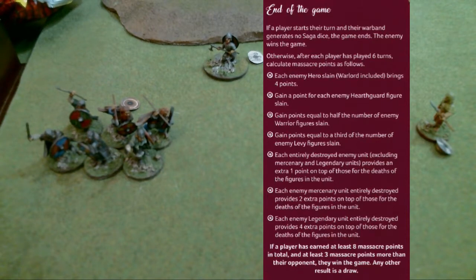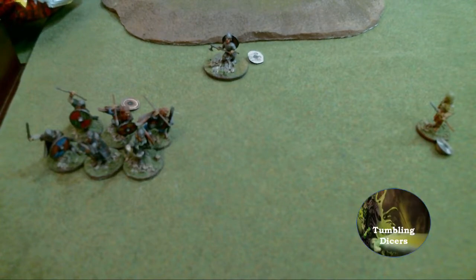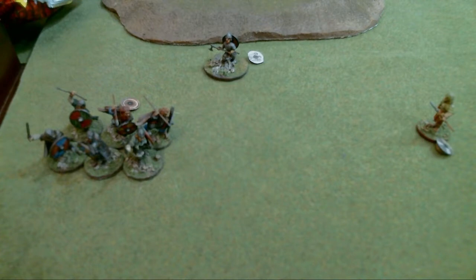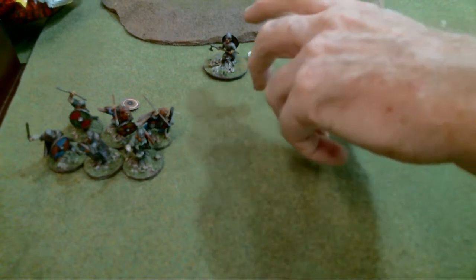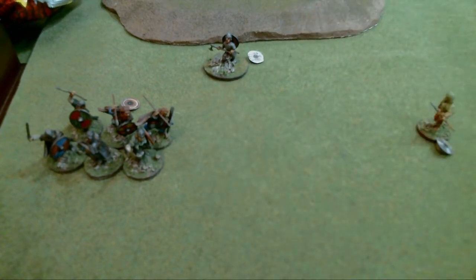I've got 12, 16, 21, 22, 23. What have you got? 16, 21, 23. It's a draw. Exactly a draw - but it has to be more than three to be a draw. I was lucky I killed the hearthguard. You learn more because when you charged up against my warriors there, if I could have used all my abilities and kept them alive, that would have left the other things open. That was a plan.